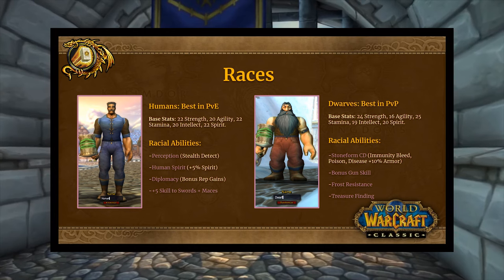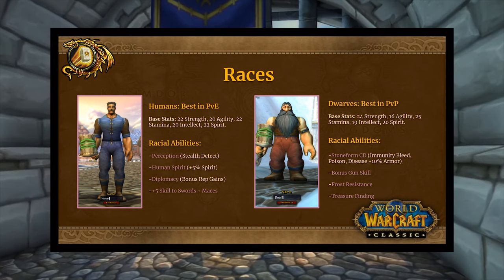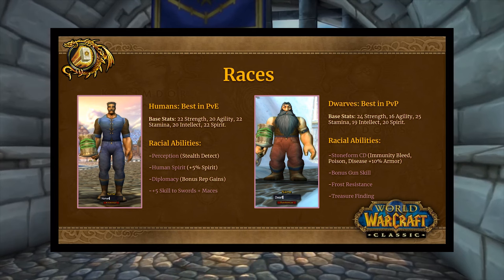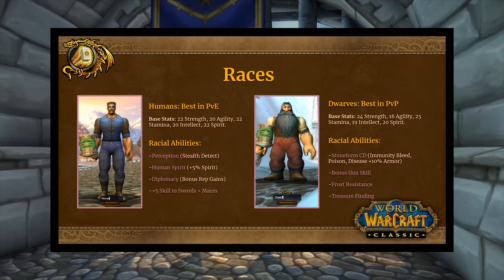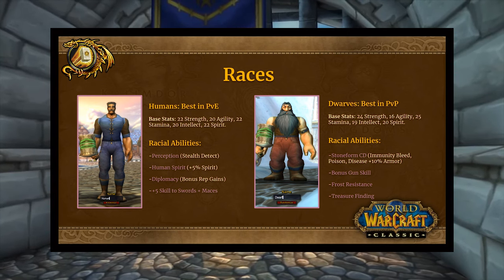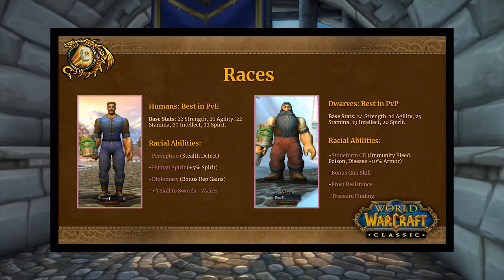Humans really have the edge in PvE. The +5 skill to swords and maces is impactful in a couple of ways — it helps you build more TPS for protection and it nets out to roughly a 5% damage increase, so it's actually pretty impactful. Spirit is not very valuable for a paladin since classes that can self-heal don't get as much value from it. In PvP, dwarves have the edge — Stone Form provides immunity to bleed, poisons, and diseases, and the +10 armor bonus is nothing to laugh at.